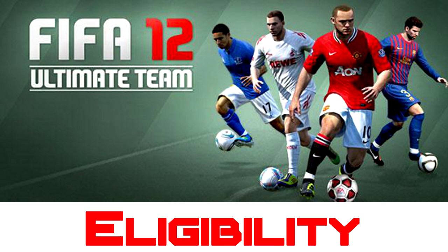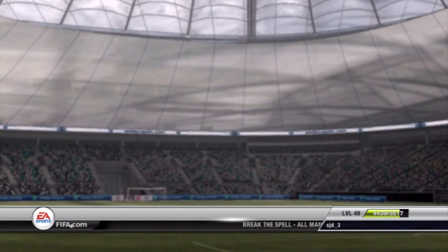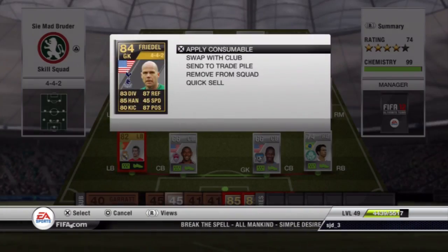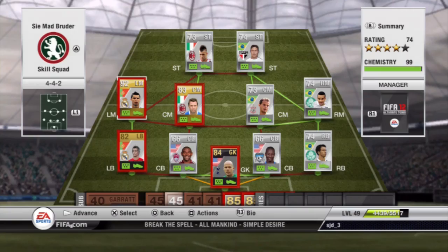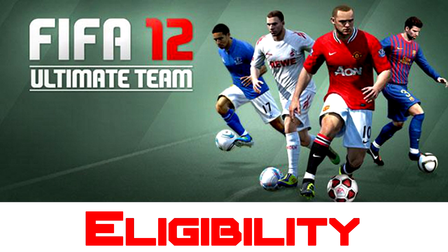Another thing which is good: when you go into a tournament, if you have players in the squad which don't match the eligibility for the tournament, they put a red box around the players which you need to remove in order to be able to take part in the tournament. However, it looks ugly, but I suppose if you're just going to get rid of them out of the team anyway, it's not going to make too much of a difference.